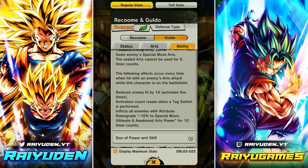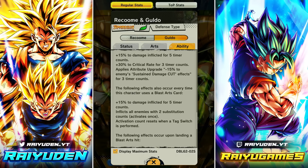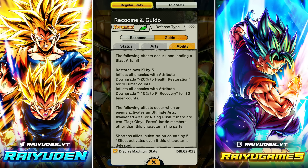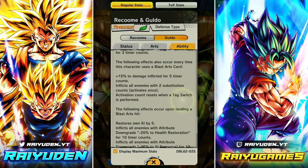I'm not sure how good the Ki reduction will be, but it could be really good since you can keep applying it — though a lot of characters have so many means of getting Ki. Activation counts reset when a tag switch is performed. Inflict all enemies with minus 10 to special move, ultimate, and awakened arts power for 10 counts. Cover change against strike, chainable with blue. Every time he uses a blast card: 15 damage inflicted with the minus sub count. Upon landing a blast hit: restore own Ki by 5, inflict enemies with minus 20 health restore for 10 counts and minus 15 Ki recovery.